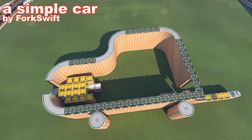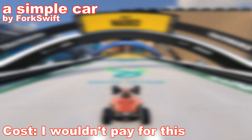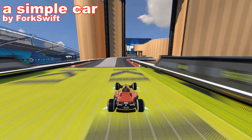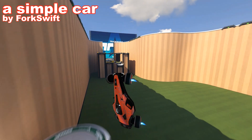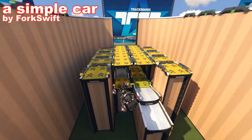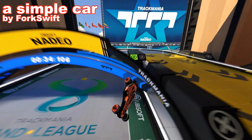Next map is named A Simple Car and was built by Forkswift. It shows an outline of a car. The map was built with simple editor, so there are no bigger details because of the lack of available blocks. The route of the map is very short and also not that fun to drive. Sadly, it was very hard to build something decent for this contest with just a simple editor, but a nice try anyway.